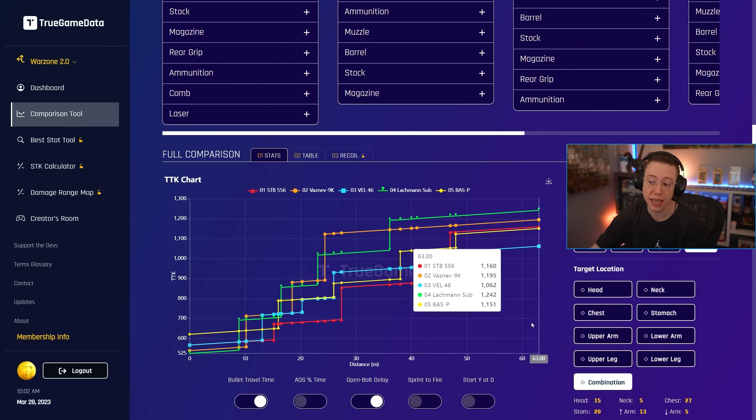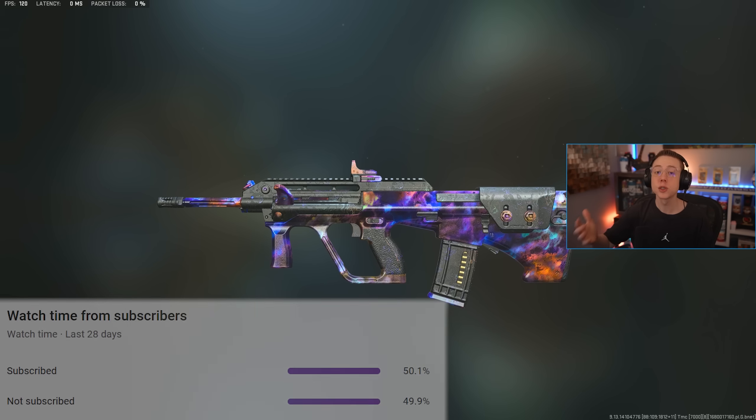Surprisingly the STB 556 is not drastically worse than a lot of SMGs for movement, and when it comes to actual damage output and TTK it clearly outguns those other options. So let's go ahead and build the go-to meta loadout for the STB 556 so you guys can jump in and try this out.